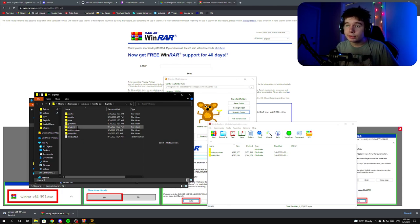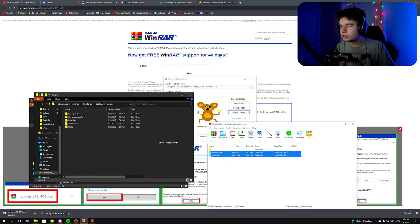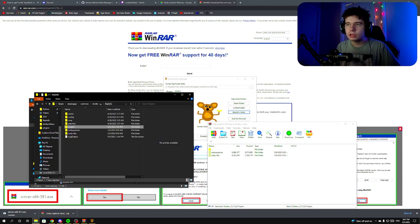You should see those folders pop up. If they didn't appear, you did something wrong — ask me for help in my Discord or in the comments. Next, go into the plugins folder and paste the folders again — Ctrl+V. Make sure to copy and paste so they're in both the plugins folder and the BepInEx folder. If both the Unity Explorer folder and UnityLibs are in both locations, you did everything right.